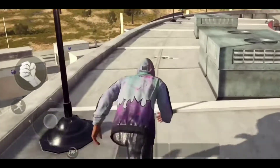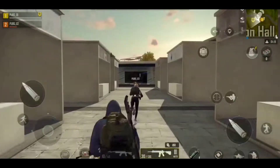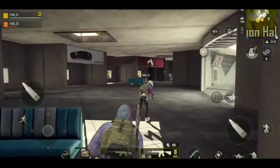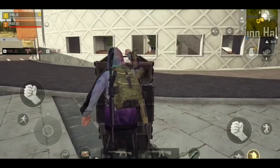Got good aim? Land on the roof and be ready to prove it quickly. Prefer stealthy play? Drop below and use the bulletproof glass overhead to protect yourself as you plan your ascent. There are many other dynamic features to discover around the Exhibit Hall, but I don't want to spoil it.